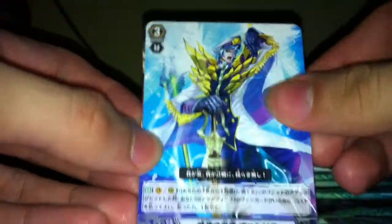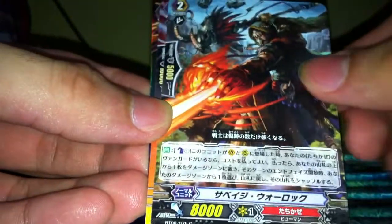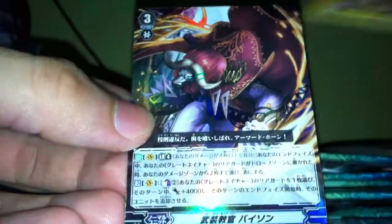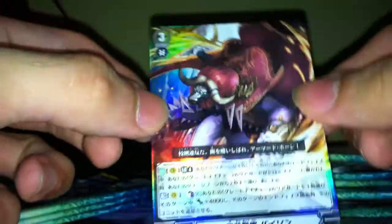On to the fifth pack — sorry guys, I forgot the effect for that last guy. BT-08 really has nice cards, guys. We have Armed Instructor Bison here. Basically, not much to say — to me, Liu Pao has more value than this guy. It's just that this is my first opening so I'm going through most of the cards you see.